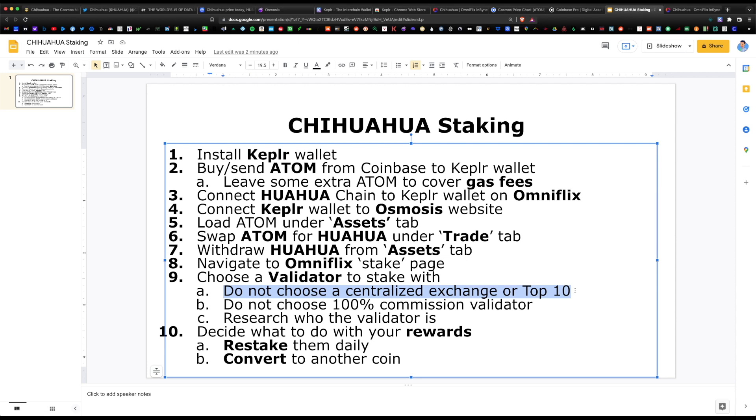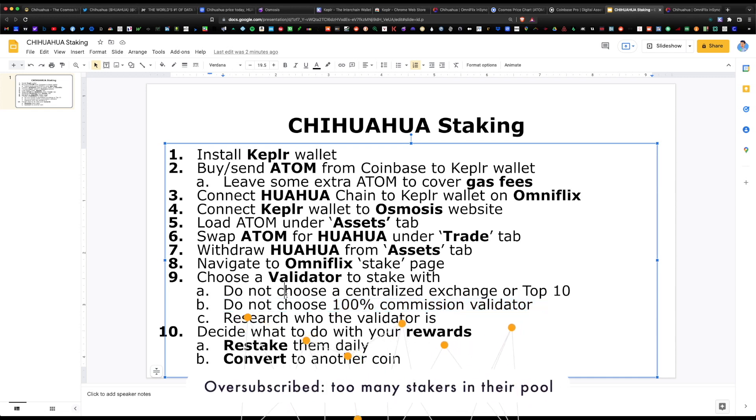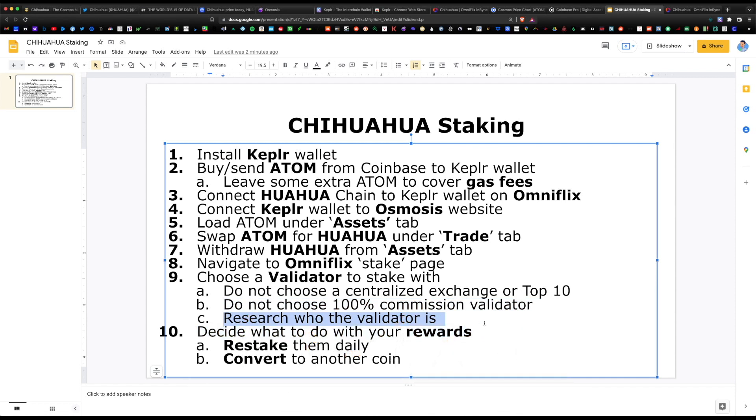You want to choose an independent validator who keeps the network decentralized and will redistribute airdrop rewards to you. Also, do not choose a 100% commission validator — the minimum commission rate is 5%, and a 100% commission means they're oversubscribed and not accepting new members. Lastly, research who the validator is: do they have a good track record, does their website look presentable and legitimate? All of these things matter.